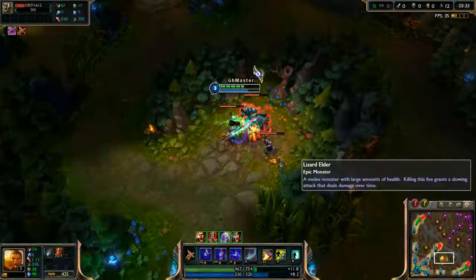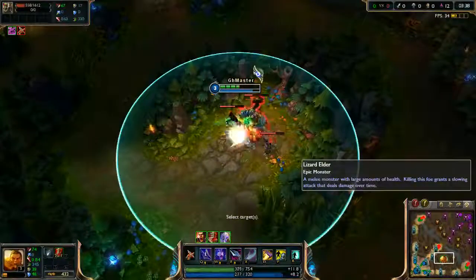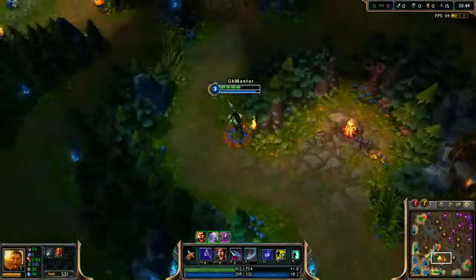Again, select the Lizard with left click and watch his HP. When his HP is less than 600, kill him with Smite.